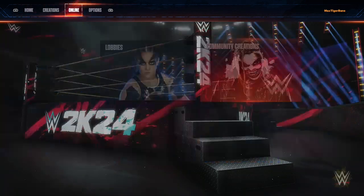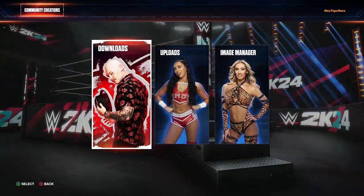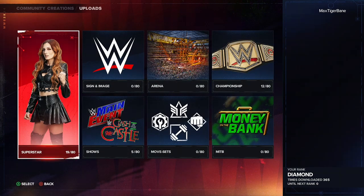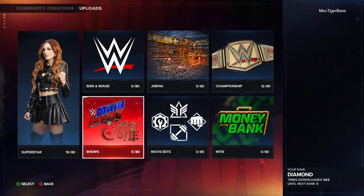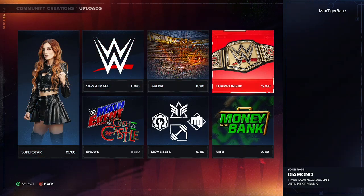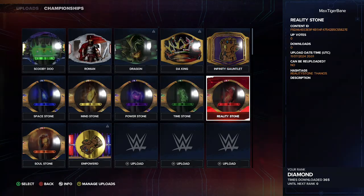If you're just watching to see what it's like — every stone has a different power. Usually when you do a backstage brawl they do it by knockout, but with the Space Stone they don't — they do it by pinfall or submission. That's because there's more space in the backstage area. Here are the belts in case you're watching to see if you want to do it.